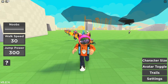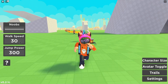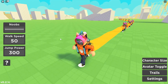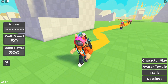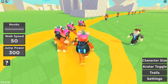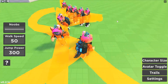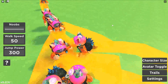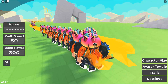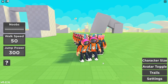We can still see other people but we can't see their noobs. My people are just walking around following me. I'm going to speed up the walk speed to about 50 — now we're going faster. We still got people on the big head stage way back there. What if I just start spinning around in circles? Let's go around in a figure of eight and see what happens.